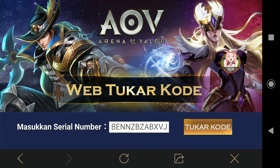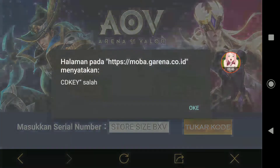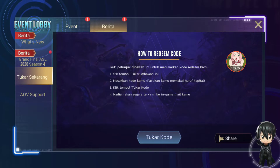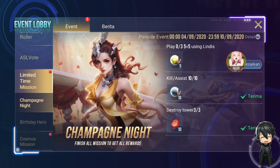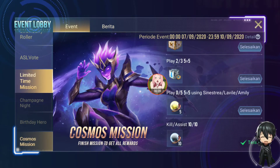Seandainya kalau salah pasti ada tulisan atau notifikasi: 'maaf kode yang anda masukkan salah'. Contoh kalau kita masukkan kode yang salah — nah, kalau salah ternyata ada notifikasinya. Berarti terbukti dua kode tadi yang dimasukkan udah bener. Tinggal ngecek, cara ngeceknya gimana nih — kok keluar Kirito-nya? Oh, hanya emot.